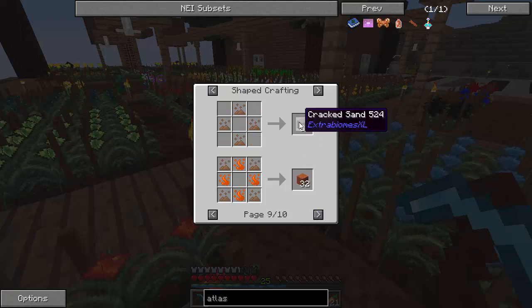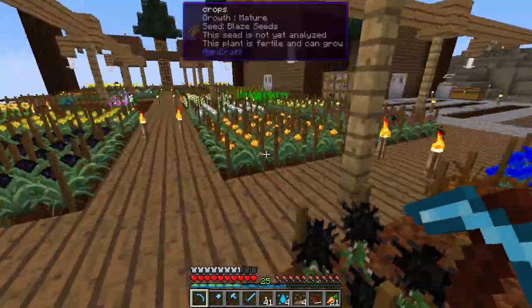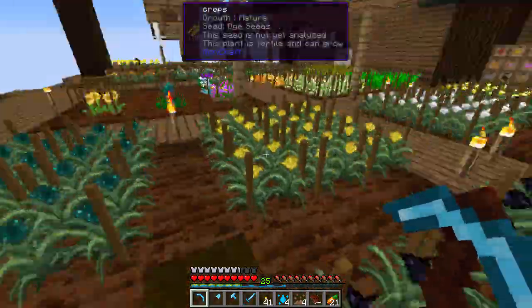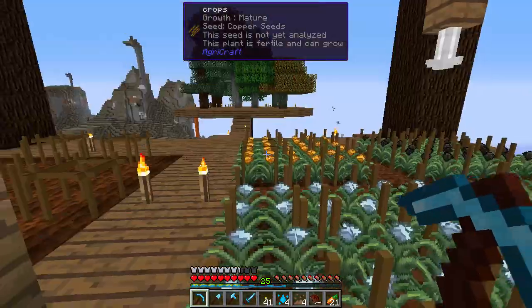I think there's obsidian even somewhere — oh no, obsidian's from someone else. More cracked sand, red rock. It's beautiful. All the materials are on this platform. Here's some other stuff like aluminum, gold, nether, blaze, obsidian, experience, ender, and dye. Love having them all at 10-10-10 because they grow so quickly.